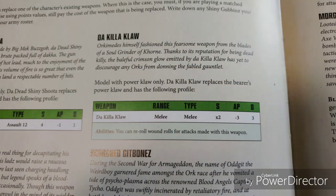Now let's look at the main event: Da Killaclaw. Model with power claw only. Da Killaclaw replaces the power claw with the following profile: melee, times 2 strength, minus 3 AP, flat 3 damage. You can re-roll wound rolls for attacks made with this weapon. So if you're running Da Killaclaw with Brutal but Cunning, you are going to be re-rolling everything. If you charge or were charged, you get additional AP and damage — so minus 4 AP and 4 flat damage. Tanks are going to fall. You're going to be able to chop a Knight way down in wounds. This is a very powerful way to run your boss.